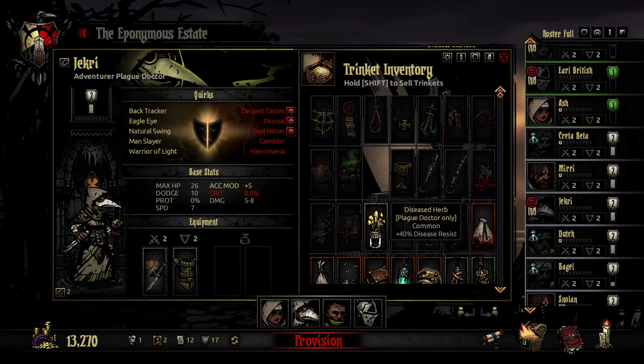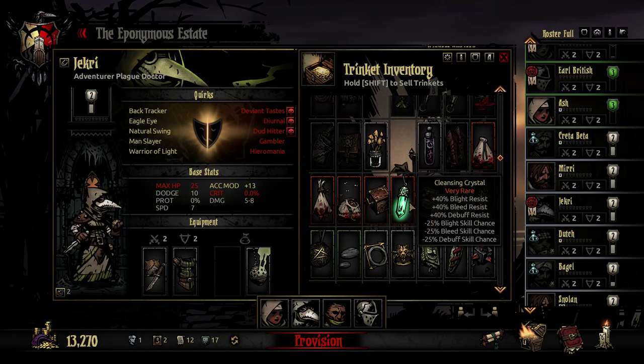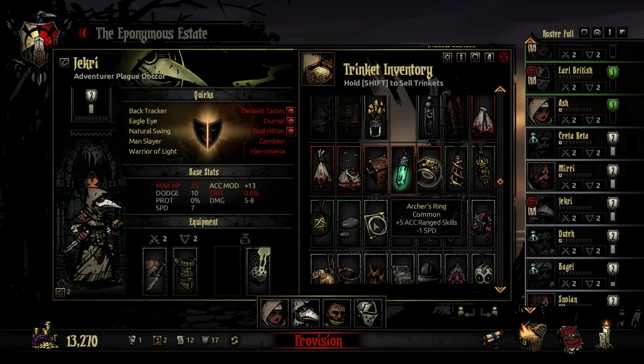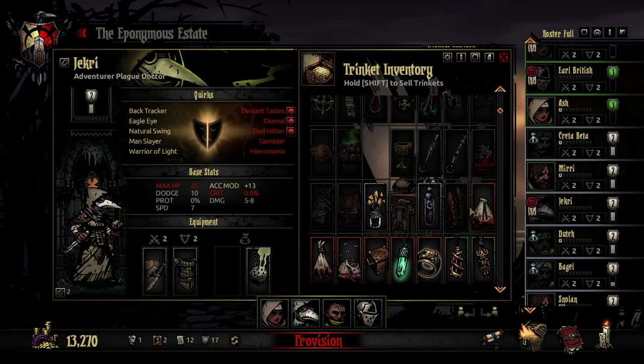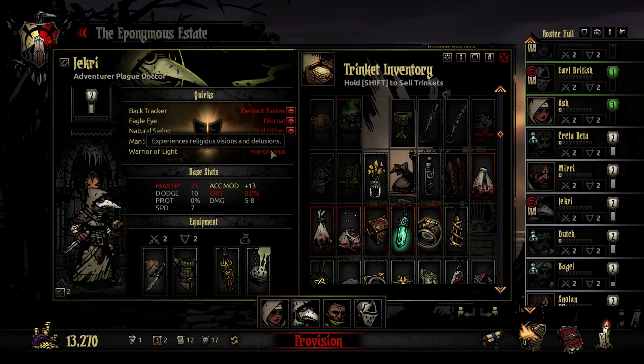Jackery, you're going to get the things that plague doctors are good at. Disease resist could actually be pretty good — eight accuracy. But we're going to the ruins and there's not a lot of disease in the ruins. We're not going to be stunning very much. What we really want is an increased blight skill chance, because that's basically what Jekka is here for. Or just general damage or accuracy. I'm fairly sure we have a blight skill thingy somewhere. Got resistances — there it is. That's less bleed resist but more blight resist, so that's okay.